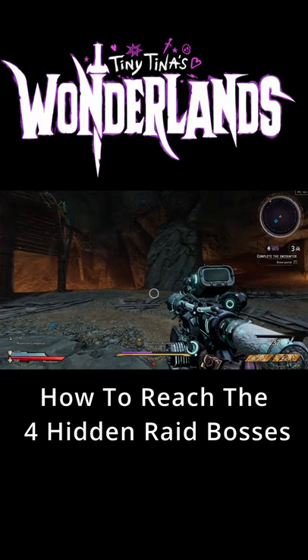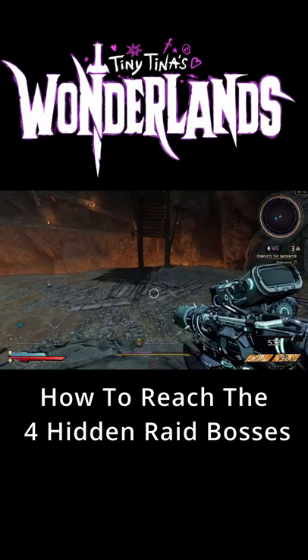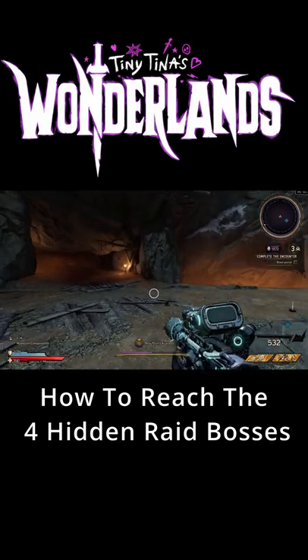Did you know there are four hidden super bosses in the Chaos Chambers of Tiny Tina's Wonderlands? There are three runes that randomly appear, and I'll show you how to activate them.